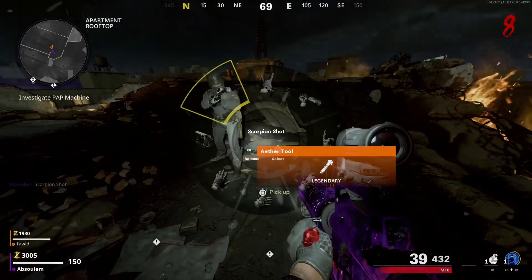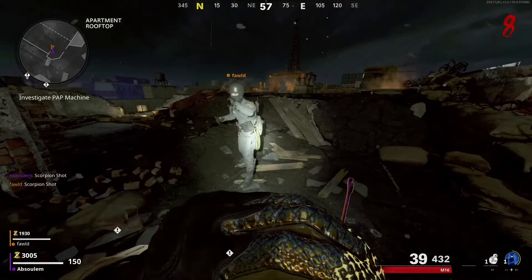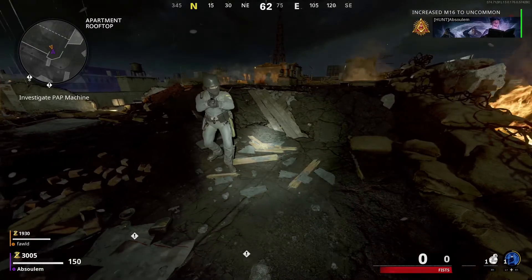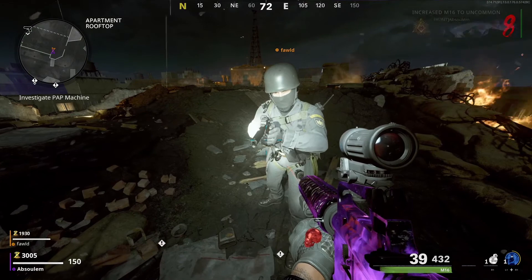That is everything for this easter egg — it's super straightforward. This will help you out with the easter egg in getting the legendary weapons. However, the wonder weapon is still the OP weapon, but either way a free ether tool is pretty cool. Thank you guys so much for watching, my name is Absalom and I hope to see you in my next video.